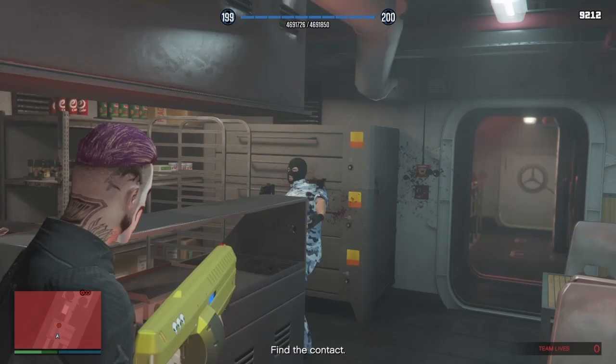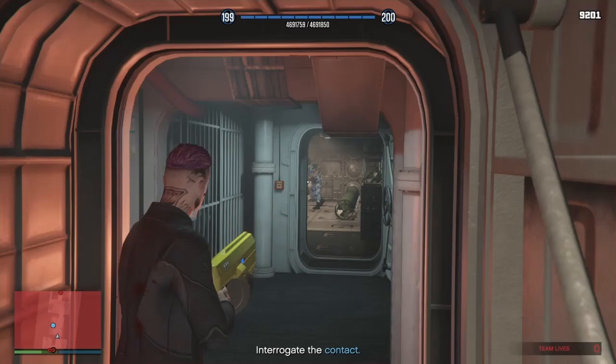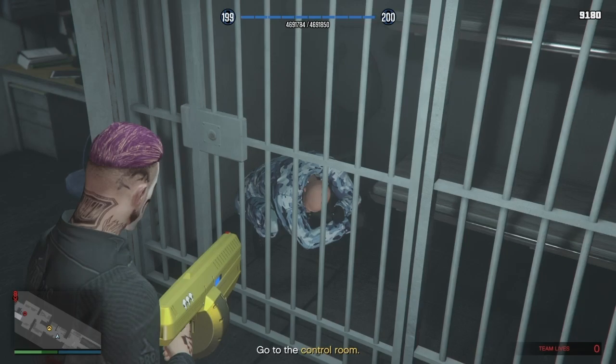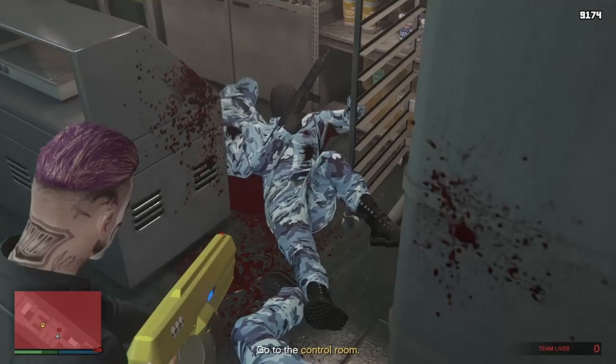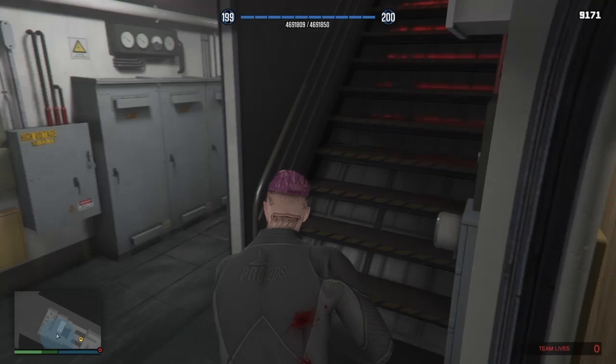Keep going through that hallway — there's a doorway to your left. Go through into this locker room kind of area and there's a kitchen. There are two people in here: one in the doorway and one behind the counter. Kill both of them, then go down another set of stairs — don't turn, just go straight into this doorway into the engine room. There's one more person here to kill. When it says interrogate, just aim your weapon through the bars until it says go to the control room.